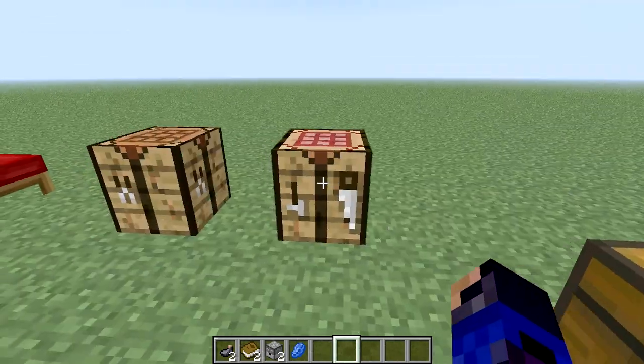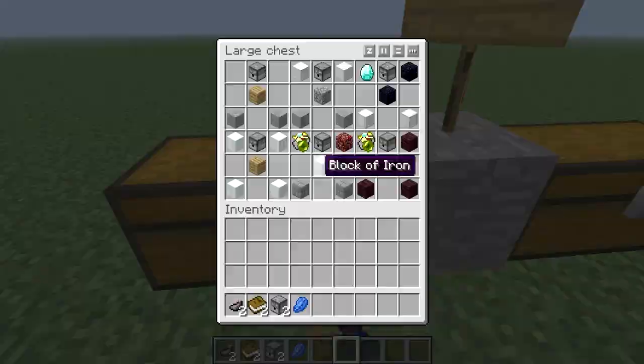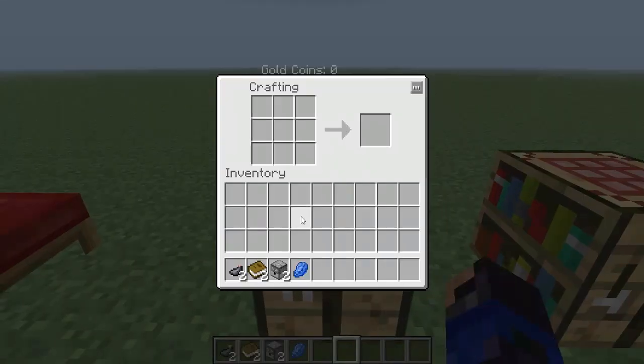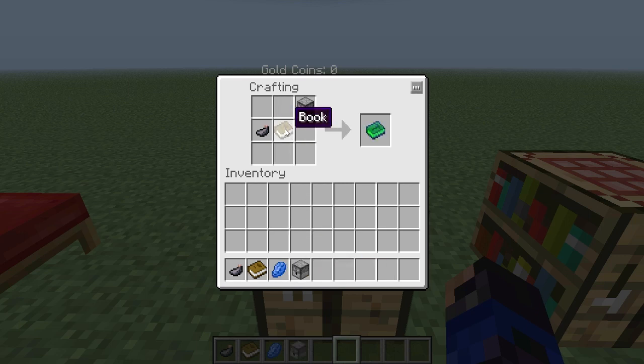So first we're going to start out making the books themselves. How you make the books, which is what you're going to need to know exactly how to make everything: you just put an ink sack, a book, and a dispenser. It doesn't matter which slot you put it in, just those three items in that vicinity, and then you get a turret book.